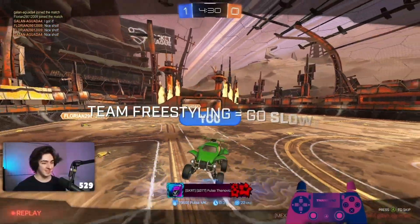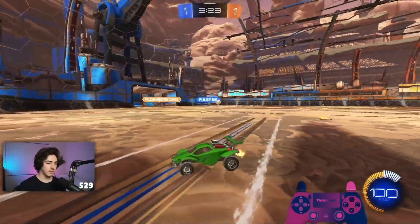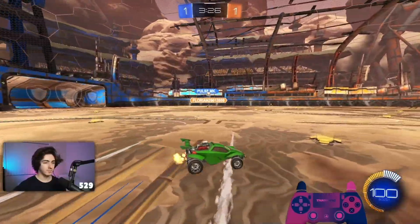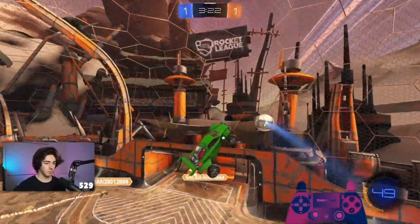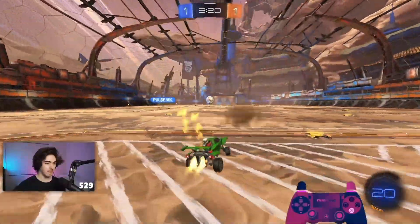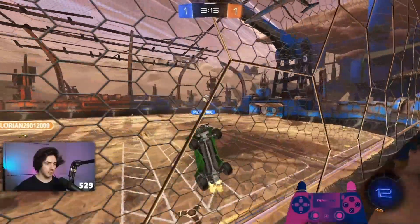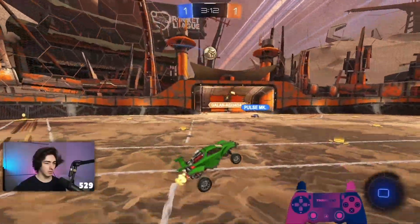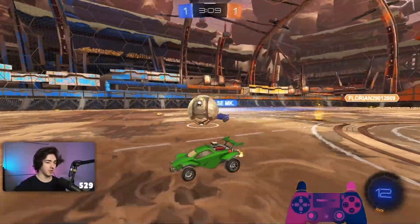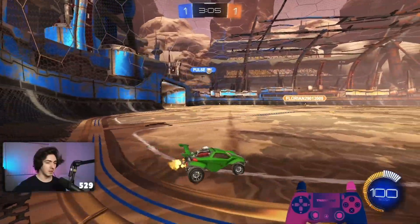With team freestyle, if we want to try it, we should go a little bit slower. I'll do a 2016 pass here. Good timing on the jump. Try to get boost instantly so I can bang it in. You should have gone for the corner boost there so you're ready for a re-challenge — immediately get whatever boost you can. The opponent's corner boost was up, that's why.